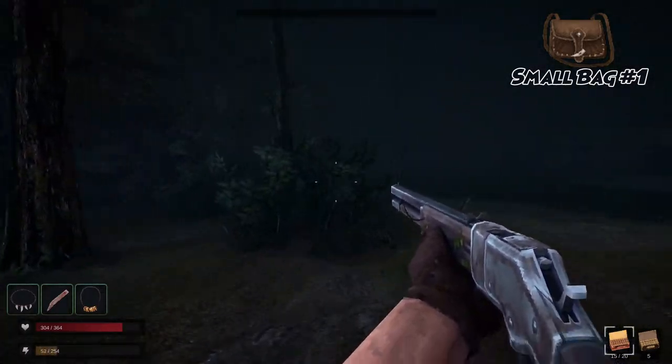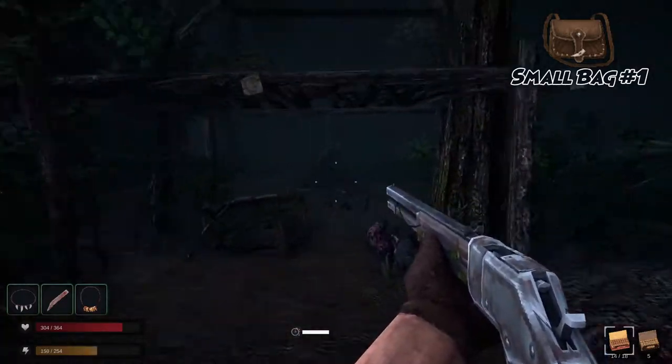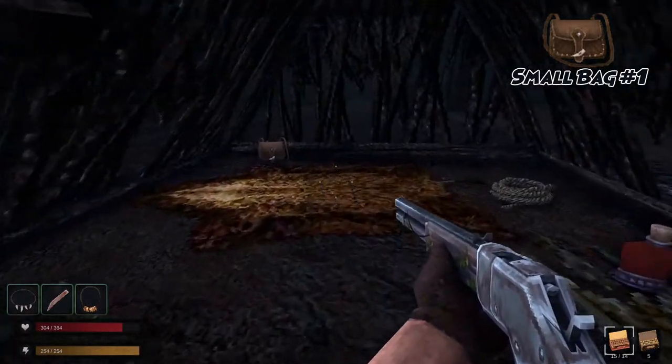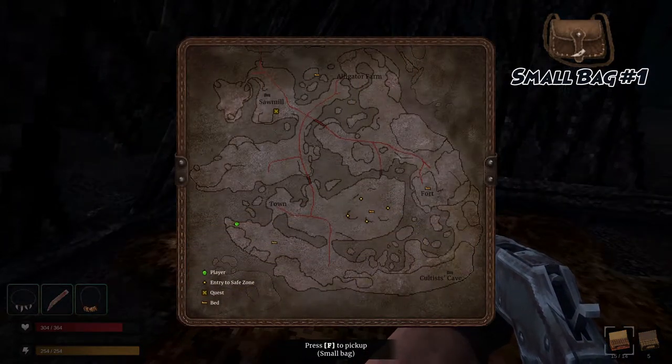Exit the West Cave spot, run to the farm, and follow that cliffside by veering right. Return to the church building and continue past. Continue to follow the edge of the map. After getting some distance from town, you will see a few enemies and a makeshift tent made from sticks. Inside, along the back wall, you will see your new item.